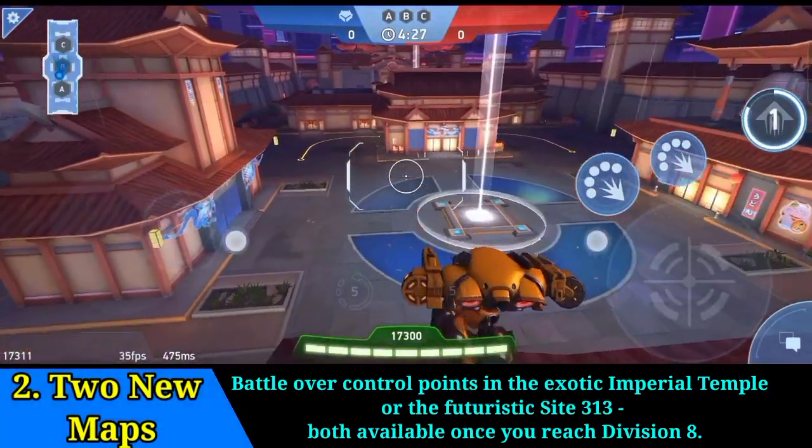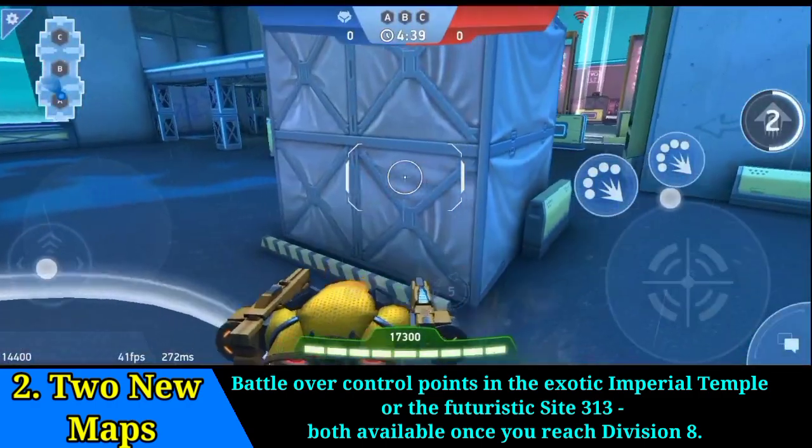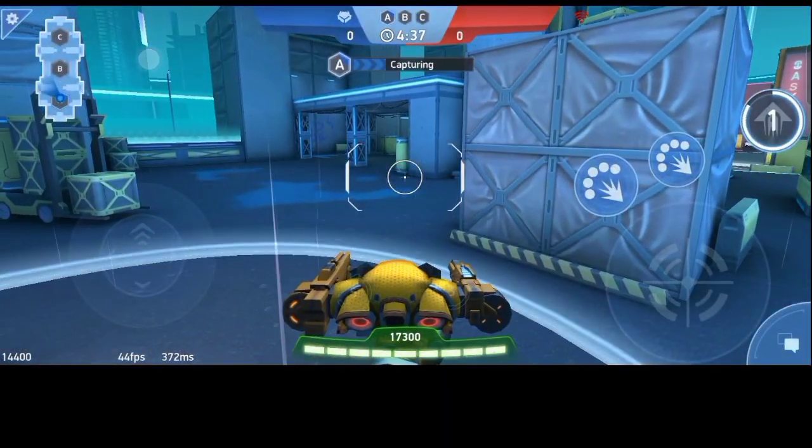Two new maps — battle over control points in the exotic Imperial Temple or the futuristic Site 313. Both are available once you reach division 8.